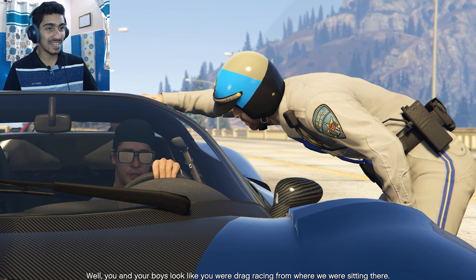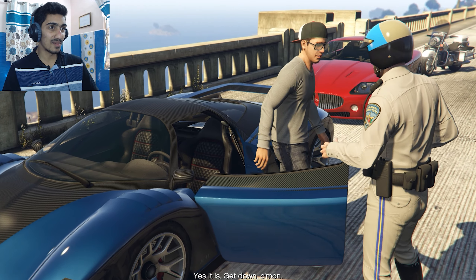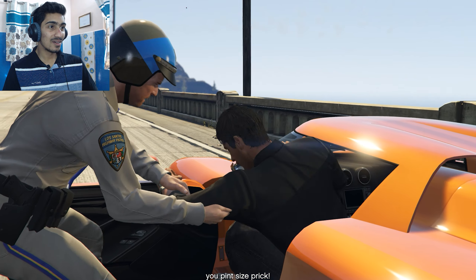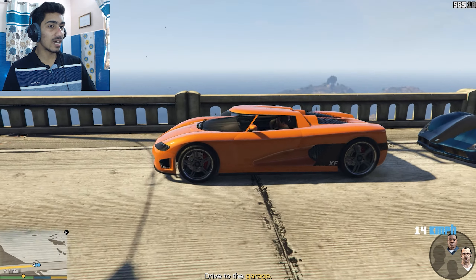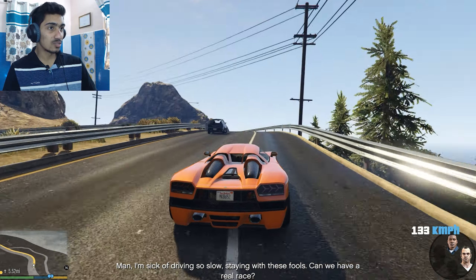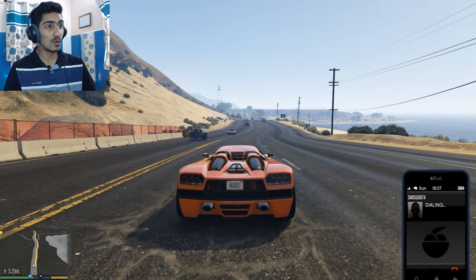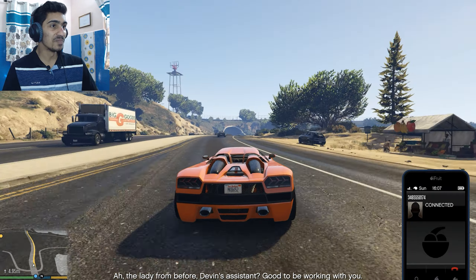So these guys are very rich guys. Look at this car - how many of these cars are there. I have not seen such cars in this game. Trevor and Michael have stopped here because they wanted to take a car. We took a car and we have to drive to the garage. So we have to stay in our garage. We have to go next to these cars. Now we are going to our house.